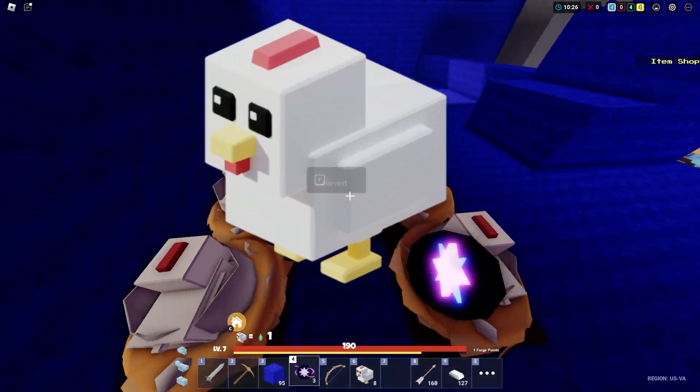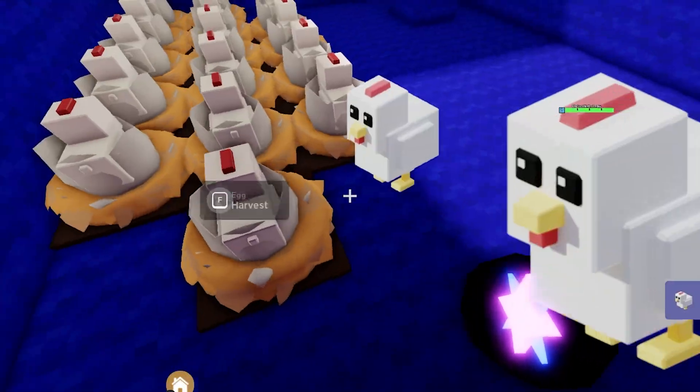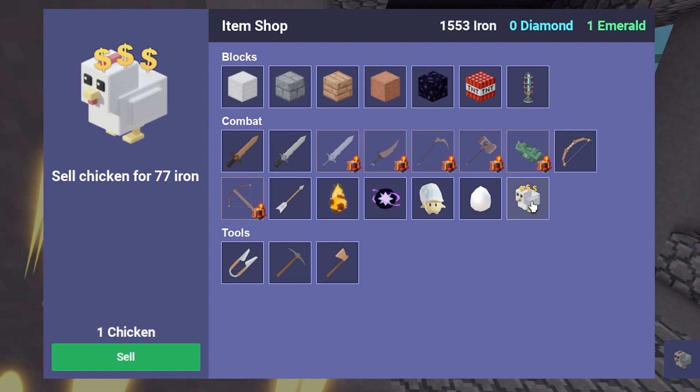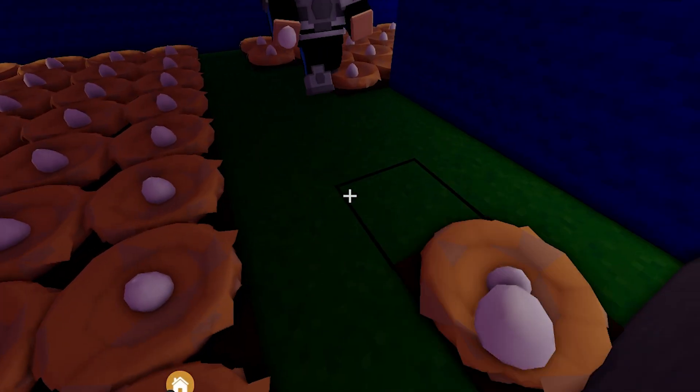Half of my chickens are done. We're already at 30. Now we can sell them for 77 iron. I want emeralds. We're at 65 chickens — so if I sell all these, how much iron am I actually getting? 5,100. And we're just going to buy them all again. Look at these chickens.